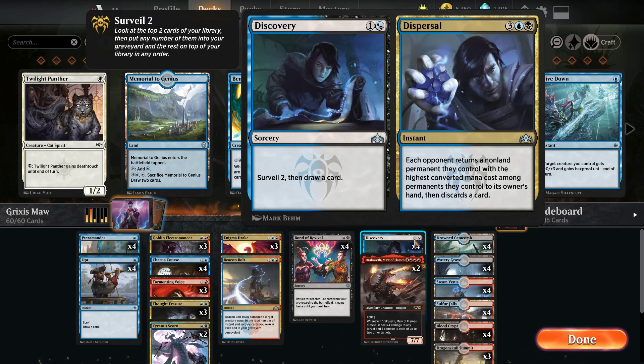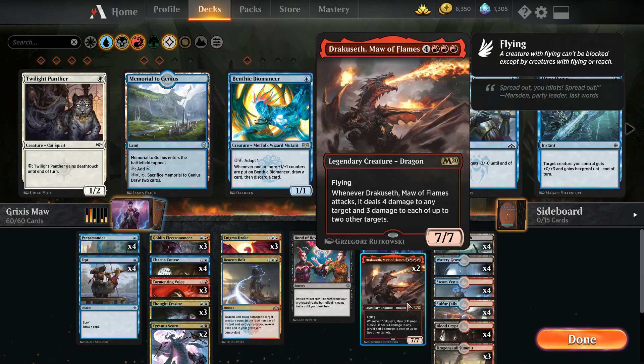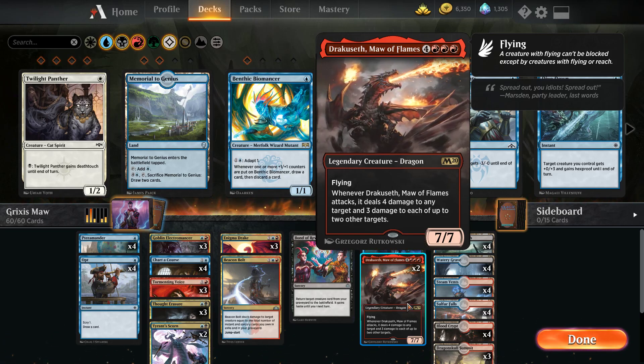Running four Discovery/Dispersal. Discovery, obviously with Goblin Electromancer out, we can pay one blue, one black to Surveil two and draw a card. Also the five-mana Dispersal ability — being able to return a high-cost non-land permanent can really help when our opponents play Planeswalkers or big creatures we want to put back in their hand. Only two Maul of the Flames. I'd have to cut something if I wanted to go up to at least three. I've thought about it because you do want to get Maul in your hand or at least in your graveyard as soon as possible, and having more would help.